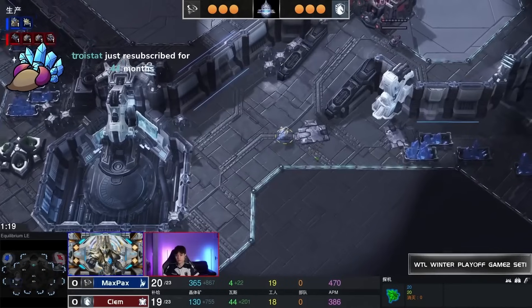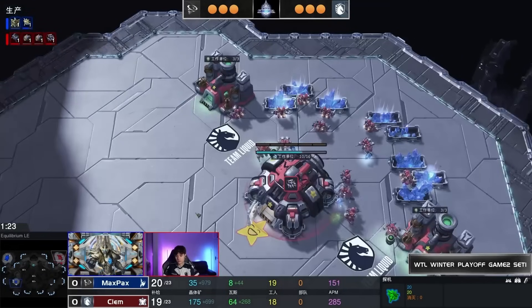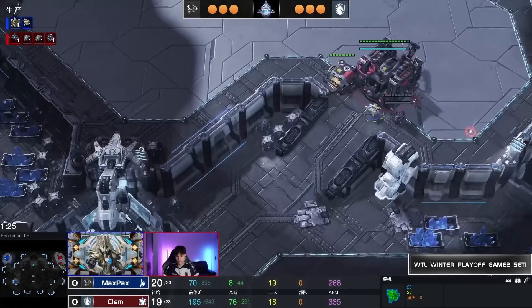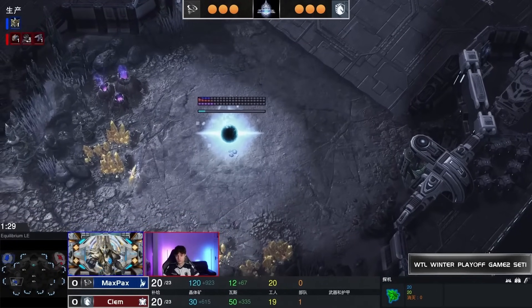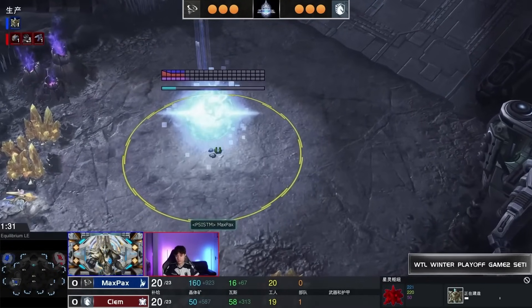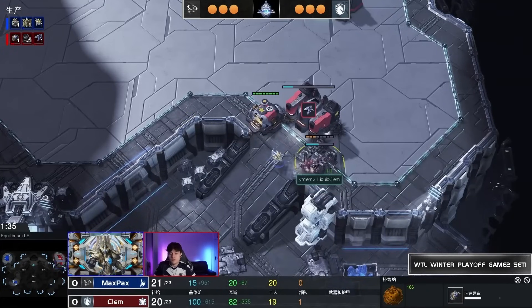Equilibrium is the opening map of the best of two, which is a pretty big deal because that should give Max Pax an edge in map one at least. Equilibrium is definitely one of the more Protoss-y maps — good base setup, and there's a gold you can utilize, which is exactly what Max Pax dives straight towards.